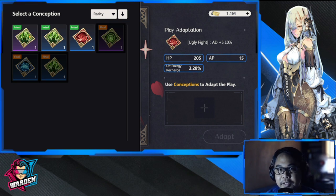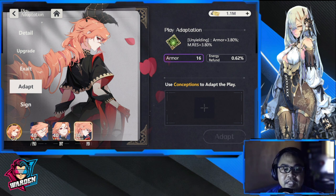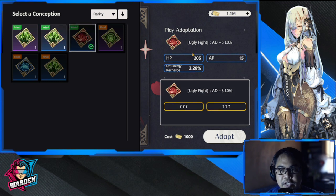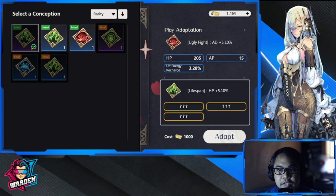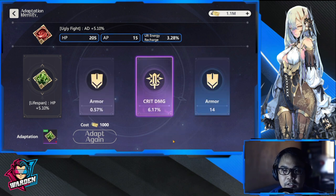In adapt, your applicable conceptions come in blue, purple, and the highest rarity is yellow. If you want to change an existing conception — for example, AP doesn't apply to her, only AD — you can swap it. This one yields AD plus 5-10%, while another gives only 3.10 but changes the stat type. Higher rarity gives higher stats. When you click adapt, it will replace the existing slot.